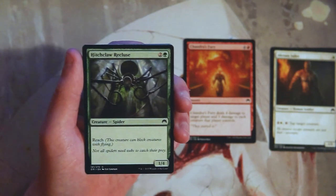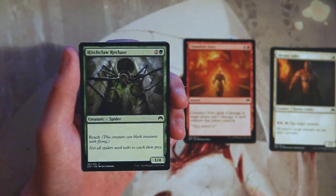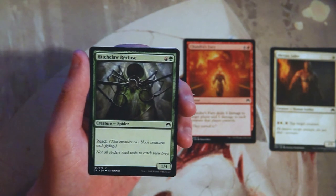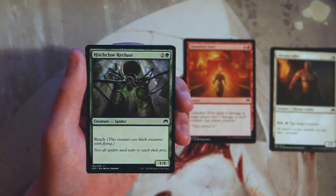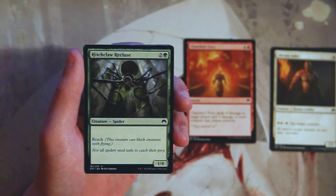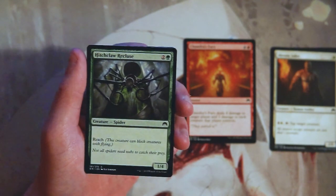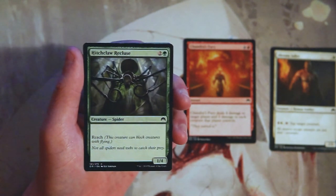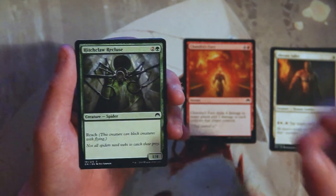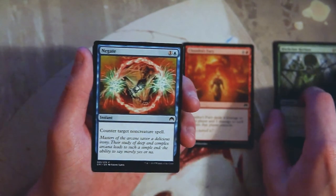Hitchclaw Recluse is a 1/4 for two and a green, and it has reach — pretty straightforward, most spiders do. It's just okay; it's a blocker, it's fine, it'll live for a while and deals with a lot, but it's a little bit filler. This is kind of a core set so it's not the highest power level set, but it's an okay three-drop. It does not beat Chandra's Fury in my opinion.